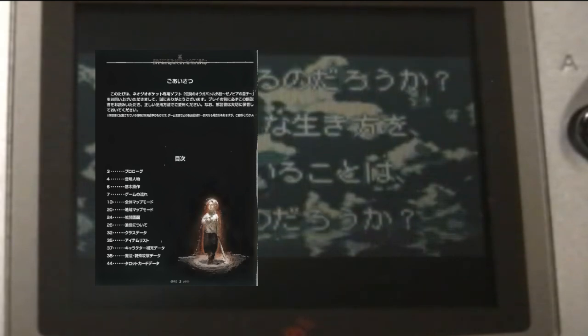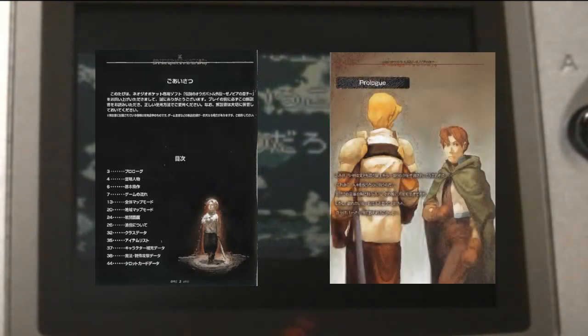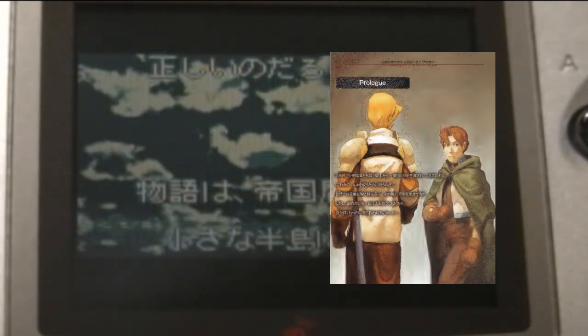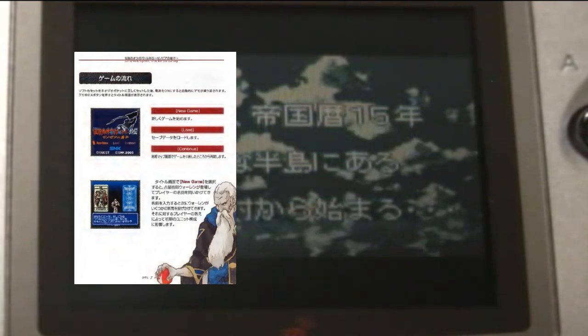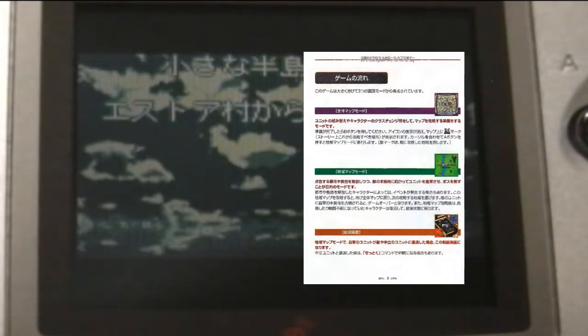In this video I will show the plot of the game Legend of Ogre Battle Gaiden: Prince of Zenobia. This game has the particularity of not having been brought to the west, so as it is only available in Japanese, some details of the story may have some mistakes. A lot is officially vague and left to interpretation, so I made the script more simplified for understanding. Information from the path that leads to the neutral lawful ending will be used, which I think best fits the events that continue the story afterwards.